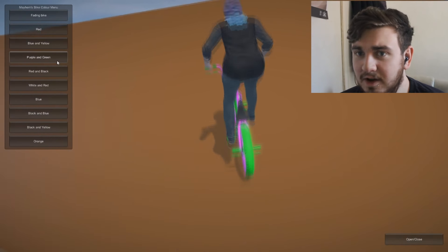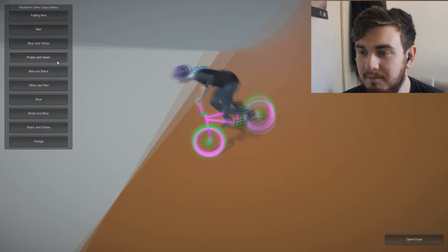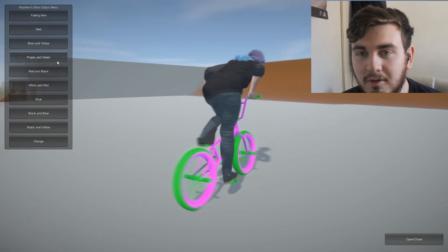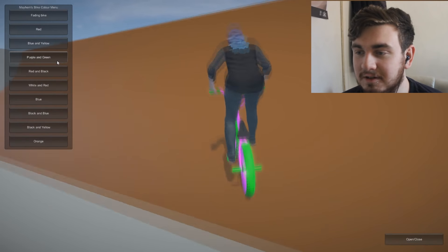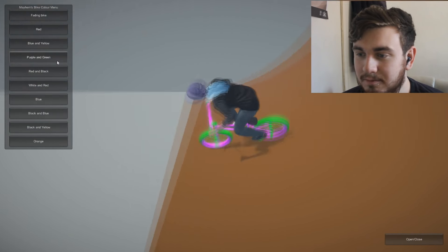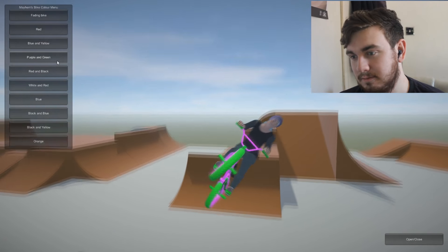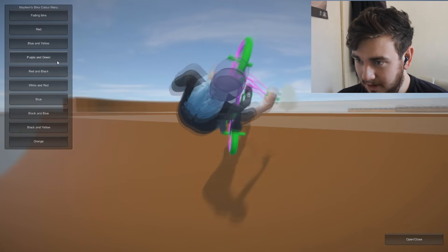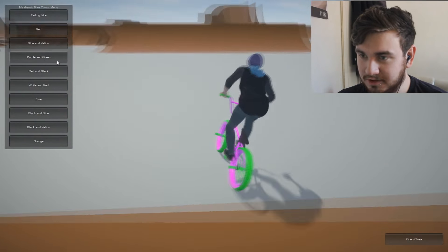If you guys have any links to bike presets, send me some links because I really want to see some sick stuff. All I do in this game is 3-down whips - I don't know why, they just look so realistic to me in this game. But yeah, you want to see some Tony Hawk type stuff? He's not flipping today for some reason. The bus drivers are cool as well actually.